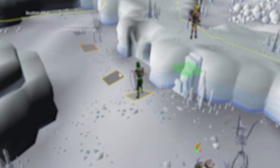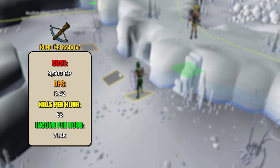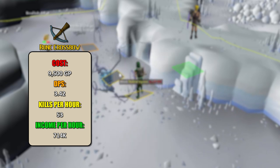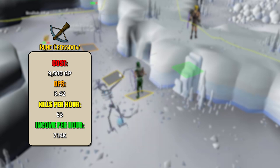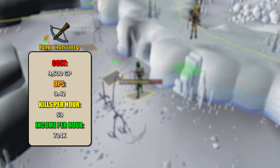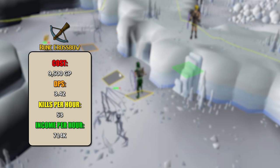Let's get into the statistics. Starting with the rune crossbow using that baseline gear, calculated at level 99 range but not using rigour or eagle eye — since skeletal wyverns is mostly AFK money making, you're just standing there shooting bolts for hours. Rune crossbow cost: only 9,500 GP — very good value. DPS: 3.42. Kills per hour: 53. Income per hour: 714,000 GP, not including bones since you won't be banking those.